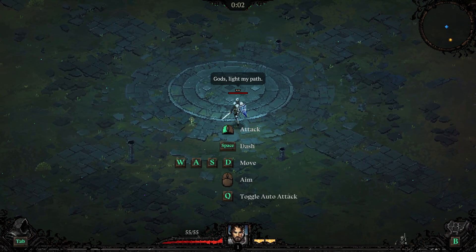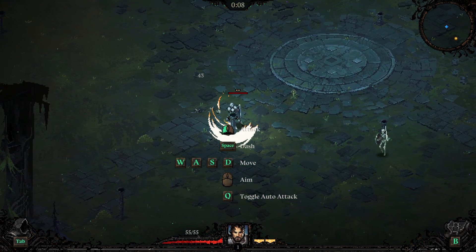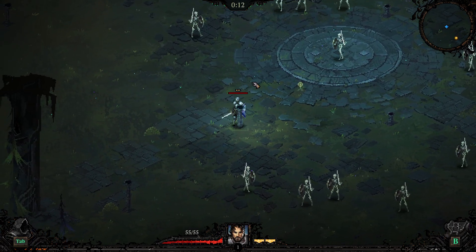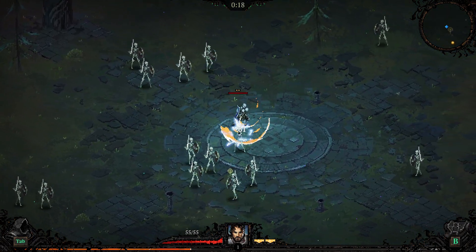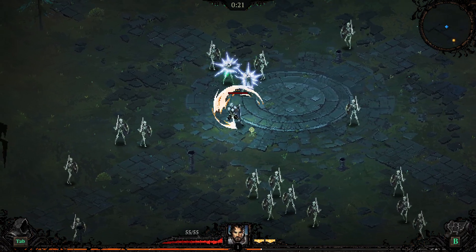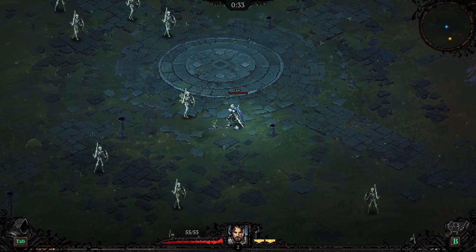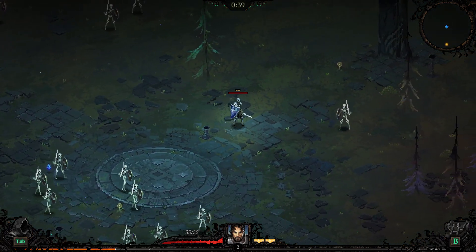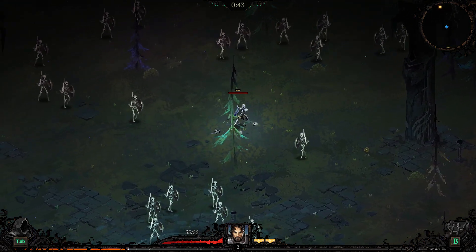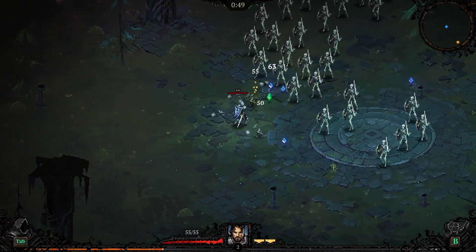My first and probably biggest tip is when you get into the game, press Q to toggle auto attack. Some players like playing without it — you aim at enemies and click to attack. But with auto attack on, it gives me one less thing to focus on so I can concentrate on grabbing XP gems and targeting the right enemies. The downside is your character always moves slower when auto attacking, so find a balance.